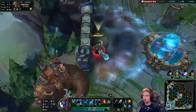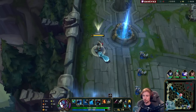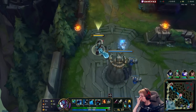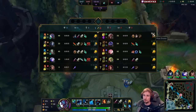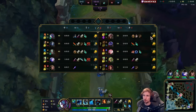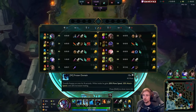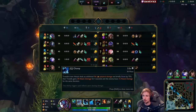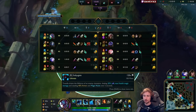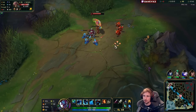Now I got my Recurve Bow — this is where things become fun. With Trundle you're rushing attack speed because you want the on-hit effects. You have your W which gives you insane attack speed, your Q which permanently slows them, and your ultimate for 1v1ing. Blade of the Ruined King will give you on-hit and movement speed too when you proc it.